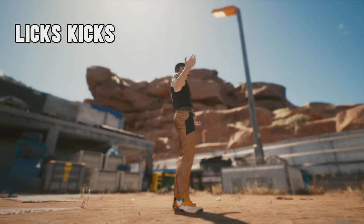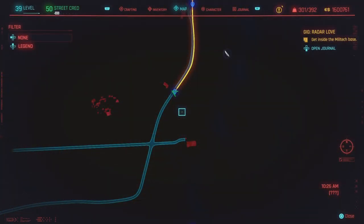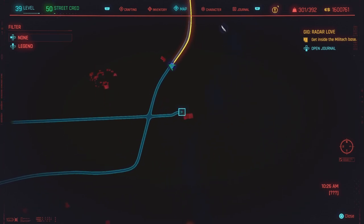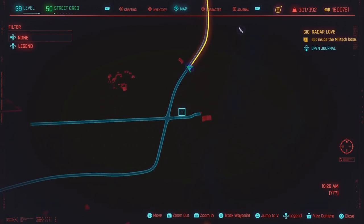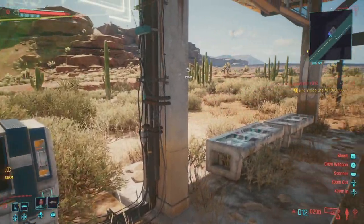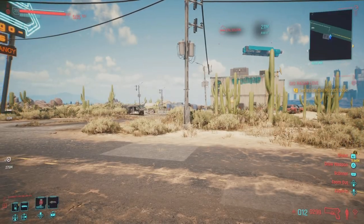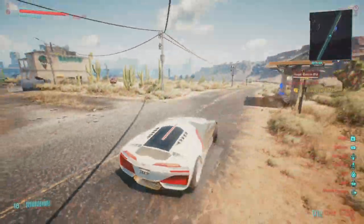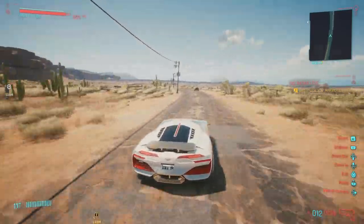First up we have the Licks Kicks. The Licks Kicks is going to be located all the way out in the Badlands. Head over to the fast travel location at the Tango Toros Motel and head to the pin location. From here, do a spin around the Tango Toros Motel, call up your car, get into the vehicle, and head over to the pin location.